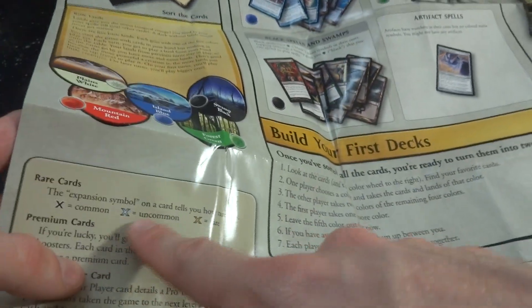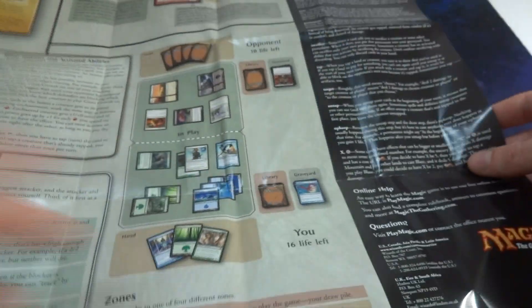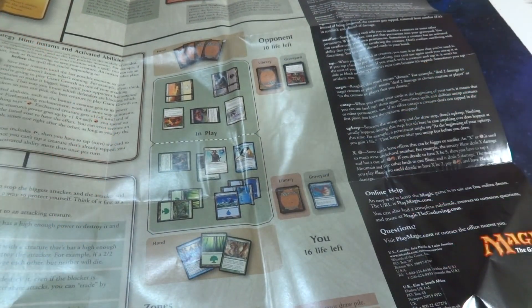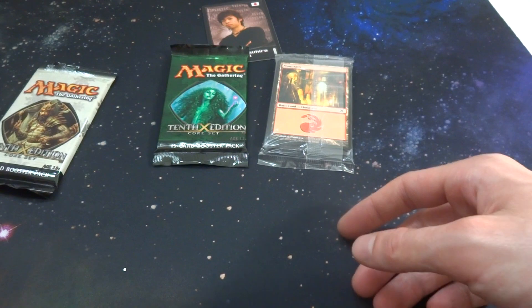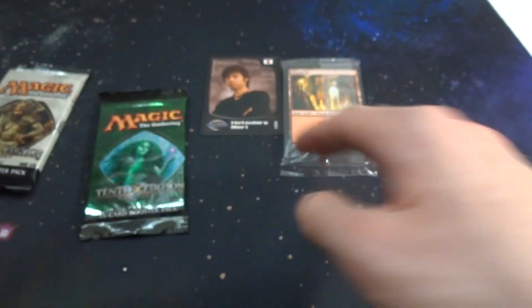If you have any artifacts, split them between you — each player shuffles their spells and lands together. So you pretty much open up the packs into a big pool: you say you want red and black, you take the red and black cards, your opponent takes green and blue, you split the artifacts and shuffle them into your ten land cards. Got common, uncommon, and rare — no mythics here. Then there's just a giant insert talking about attacking, blocking, and playing spells. How to play: untap, draw, main phase, combat phase, main phase again, end phase. This is the biggest insert I have seen yet — it's like as big as the table.